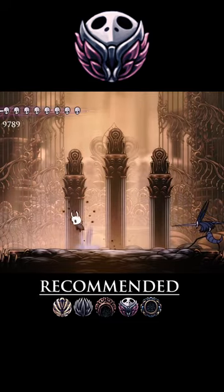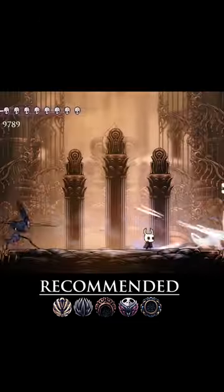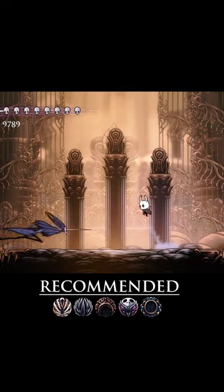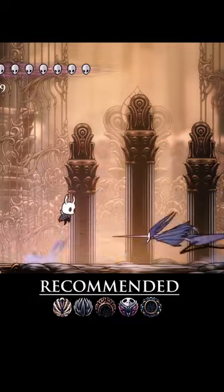Sprintmaster helps you sidestep dive attacks so you can hold your Shade Dash for horizontal attacks, which mostly you should jump over, or when you get cornered. It's also good for staying on a Mantis with Quick Slash despite the pushback. You don't want to get pushed into another Mantis.